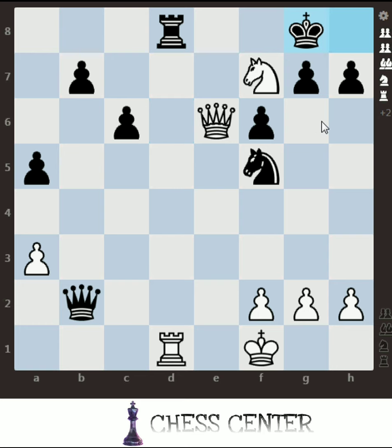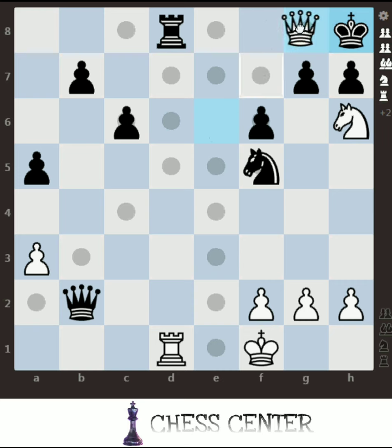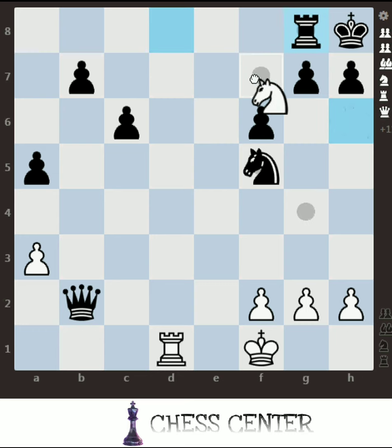We give a check, he goes inside, knight f7 check — he is forced to come out. Now the very important move: knight h6 check, giving a double check, which does not let him capture. He is forced to move his king. In double check, the king must move. He is forced to go inside, and then queen g8 — and the rook will come here and capture the queen. That is the smothered mate sequence.